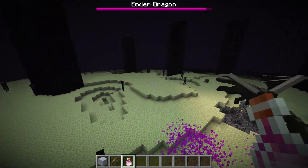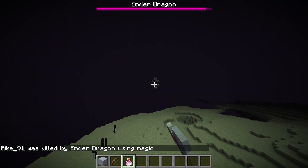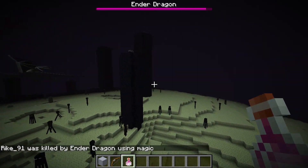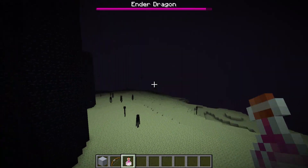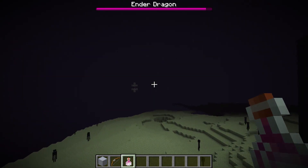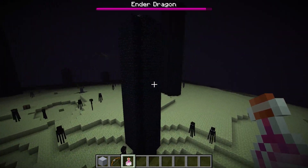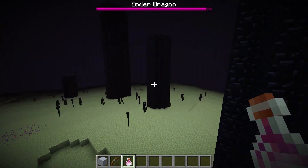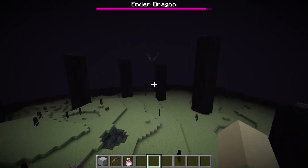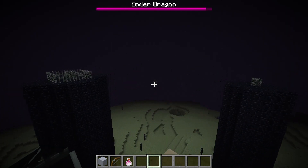Another thing we noticed is that the two structures, or teleporters, that spawned are now in very different locations. I'm not sure if that's intended, but if so it would be really cool because you'd have different locations to explore in The End, making traveling between structures much easier. This might be what they were hinting at in their tweets — that fighting the dragon over and over again is now worthwhile because you might get more and more of those teleporters.